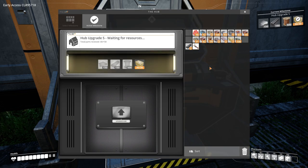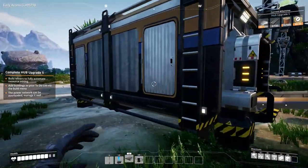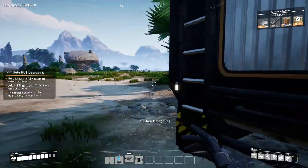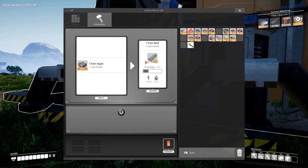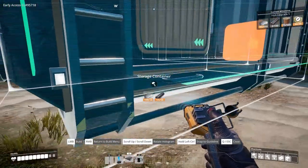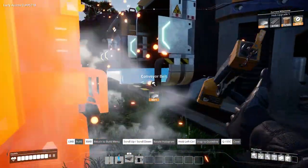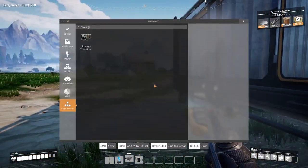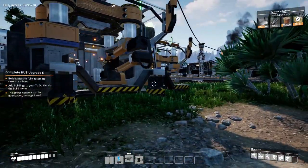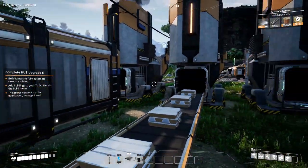Let's upgrade the hub. So I need plates, rods, and wire - that should not be an issue. We have plates, and we are going to have rods - we have 11 currently. Let's go ahead and make the storage unit for the rods while we can. Conveyor from here to there. I like it that way - nothing stops just because something is full. I know people are probably thinking 'why do you have so many storage units?' - I like the buffers.